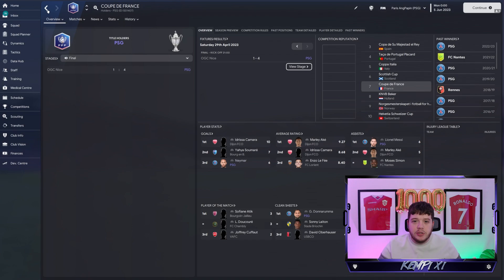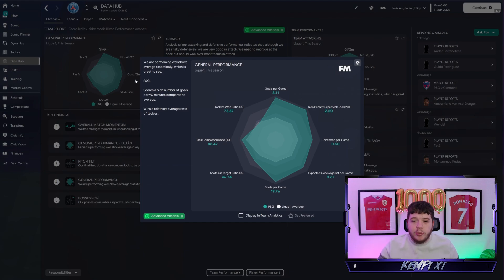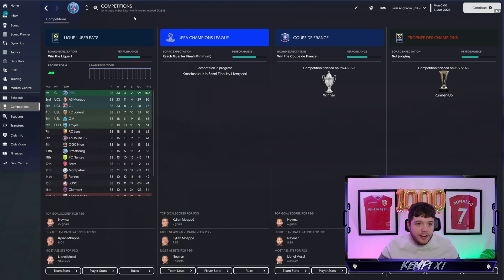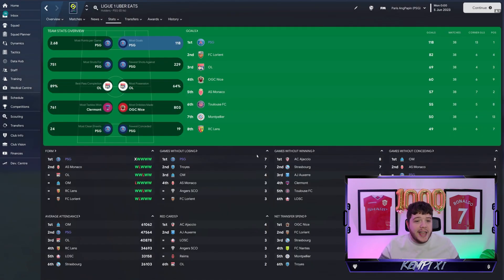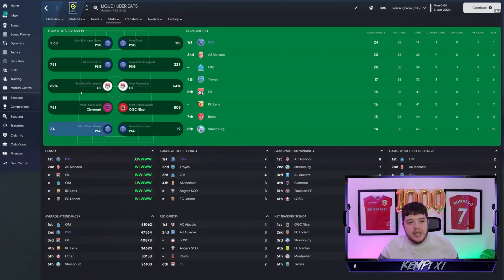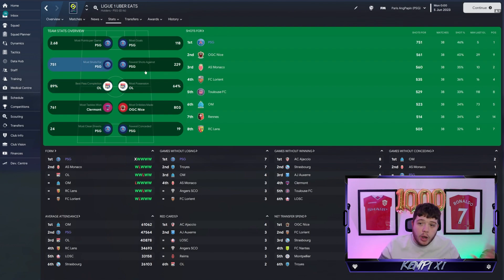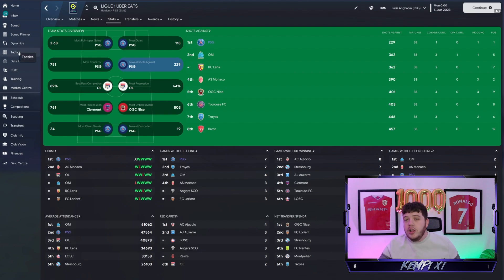The Coupe de France 4-1 victory against Nice is the game I'll show you for in-match gameplay. The Trophy Champ we lost — infuriating, since I often start saves on the 1st of August and it takes place on the 29th of July. We scored 3.11 goals per game, conceding just 0.5, with 118 goals and only 19 conceded and 24 clean sheets. Possession-wise, we were second on 59%, with 88% pass accuracy, 751 shots for and 229 against.